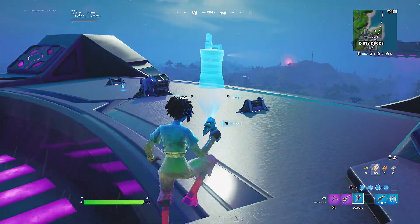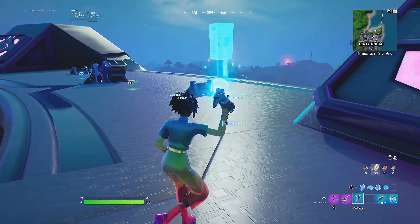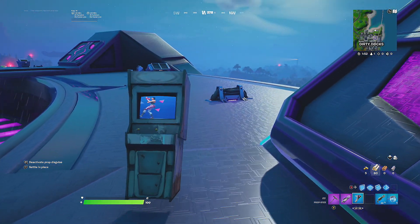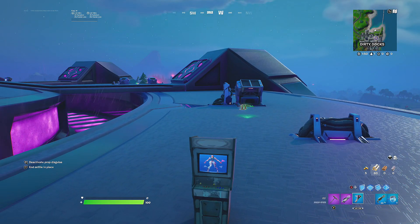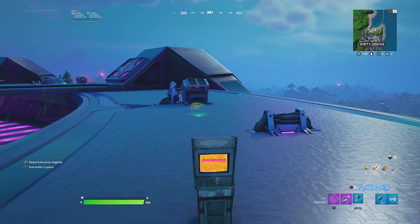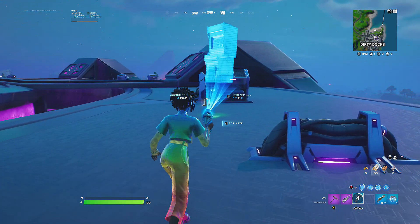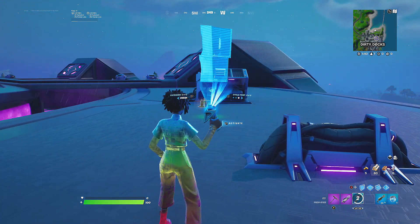Okay so we click LT to change the category, we can cycle the prop in each category, and then we press RT to activate. That's pretty cool. To stay in the same spot and settle in place, press LT, and press RT to deactivate the prop. This is actually not bad, this is actually pretty fun.